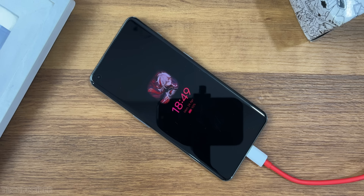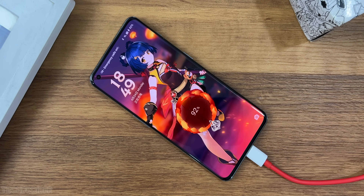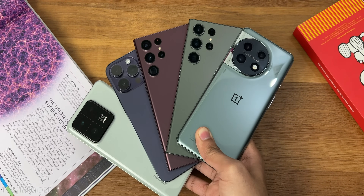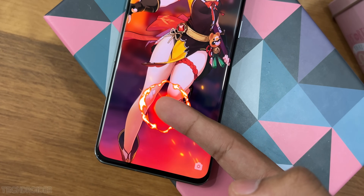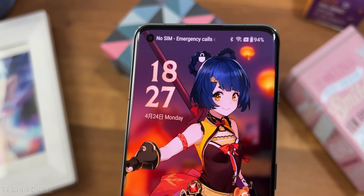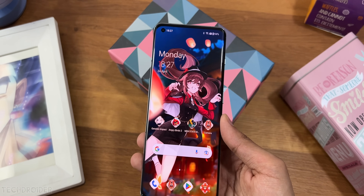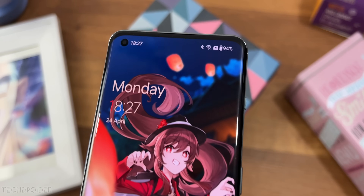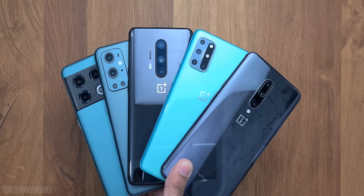If you have a OnePlus running OxygenOS 12 or 13, you should try these official cool customizations on your device. This video is for those using a OnePlus, OPPO, or Realme device. I'll be showing you some official hidden tricks and tweaks without unlocking the bootloader or rooting — it's pure official. Note: this does not work on Samsung One UI or Pixel UI.